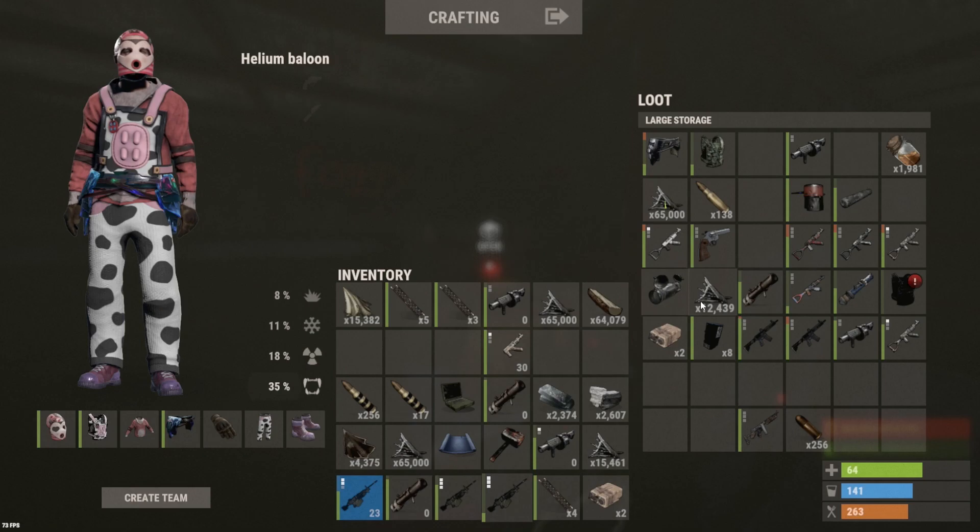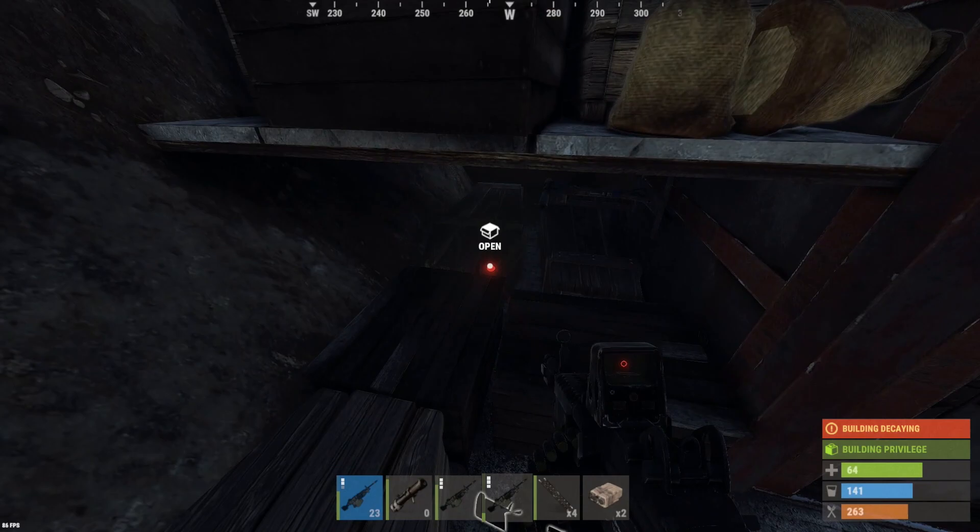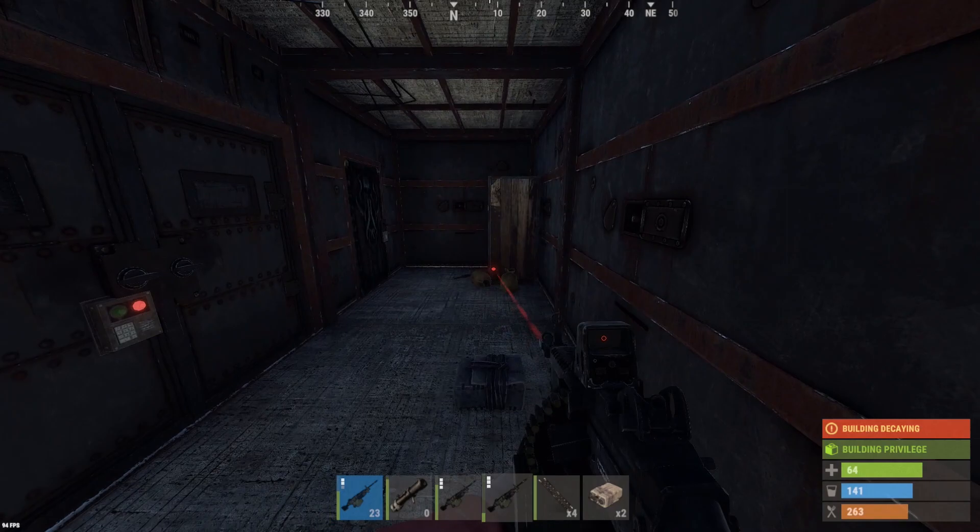Okay, this is sulfur in a small box — 32,000 sulfur. And yeah, nothing else really to show for it. But we got to the core of this thing. 32K sulfur — not going to be profitable. We used so many C4 and rockets on this base.